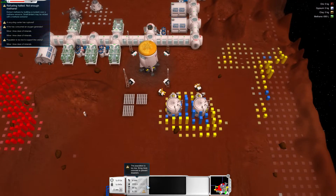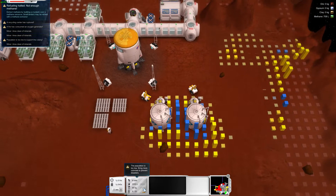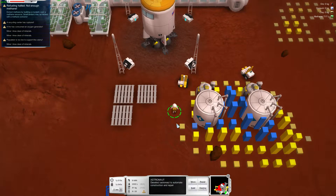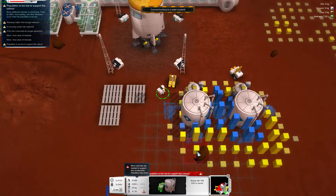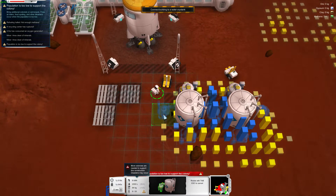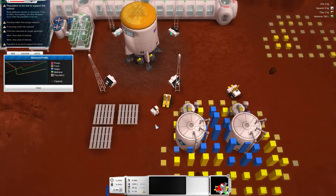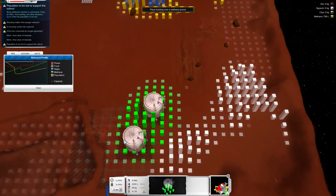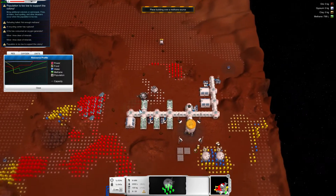I can bring another load of settlers — food's on the rise a little bit. Water's hit the cap. I don't want another recycling center. I've got three left — how much is another methane tank? Need to find somewhere good for another methane tank anyhow.